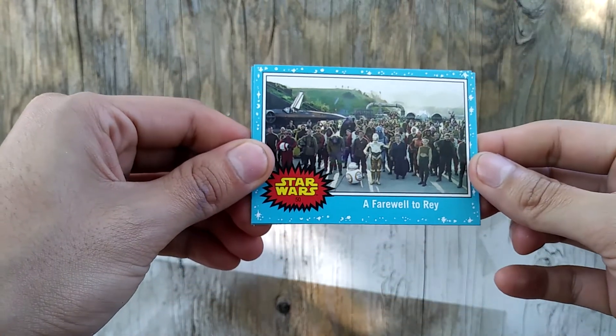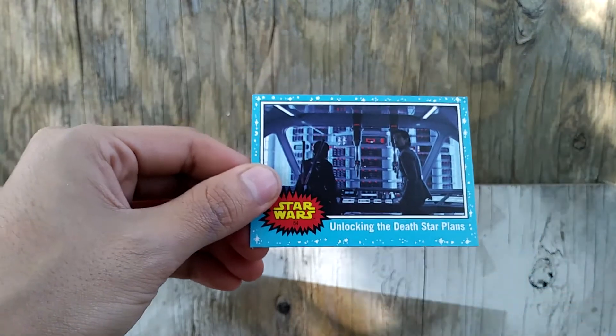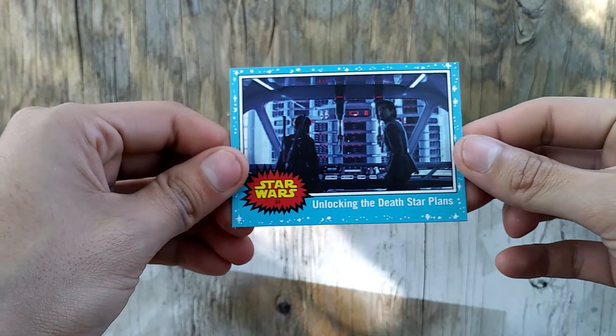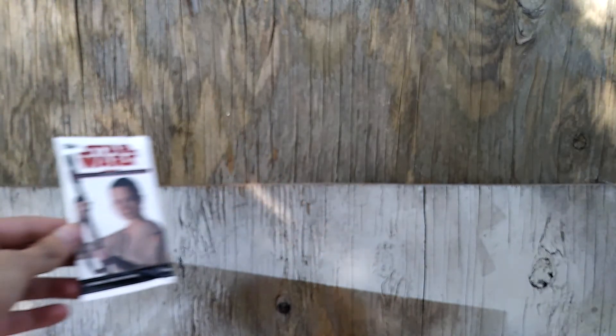A farewell to Ray and unlocking the Death Star plans. Well, that's it — you only get four cards per pack. But if you're a Star Wars fan and you're at the Dollar Store, check it out if they have them there. Anyways guys, thanks for watching, rate, comment, subscribe, and I'm out.